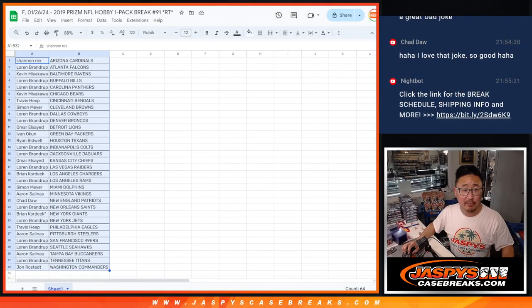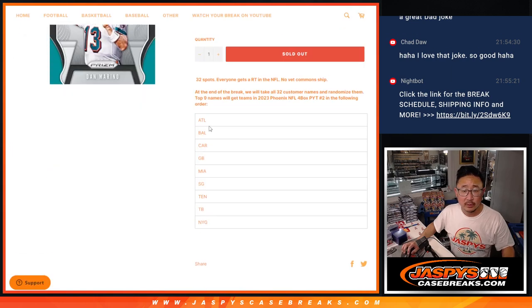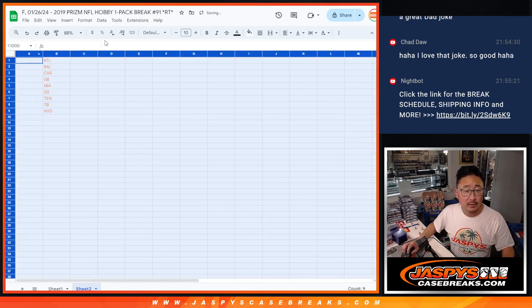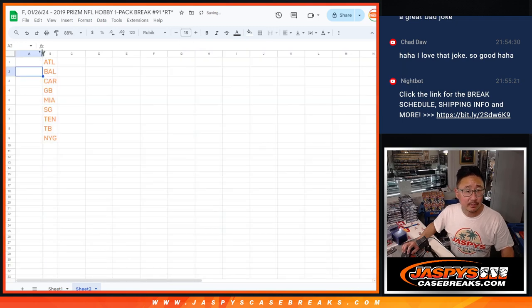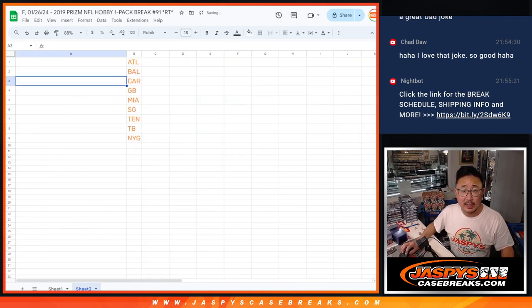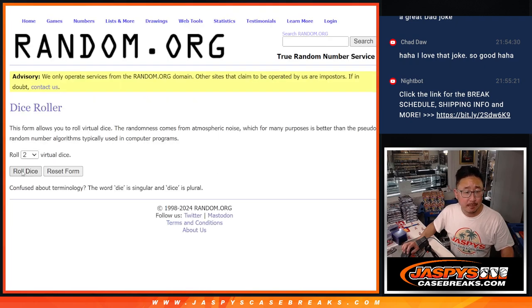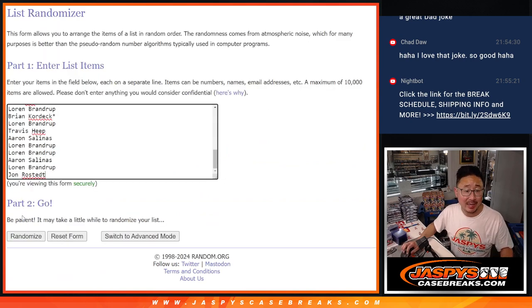Now let's flip back over here and gather everybody's names for our second and final dice roll. I'm going to be matching up with the team in that particular order, so it's by price, highest to lowest. This will be for teams in Pick Your Team 2, Phoenix 2. There's all the names there again. Let's roll it, randomize it — two and a four, six times.